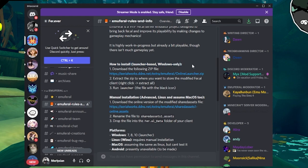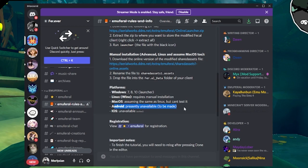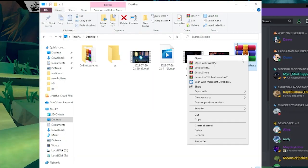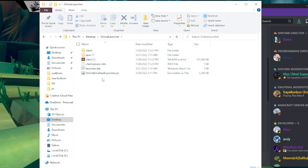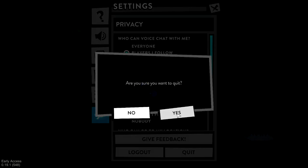In the Emu Feral rules thread, if you're on a Windows computer click the Windows link; Mac, Linux, and other devices have a separate link. Android support is noted as coming in the future, which is pretty interesting. Since I'm on Windows, I'll press the Windows link — it'll download a folder to your downloads. Right-click it and select 'Extract to Online Launcher,' and that extracted folder will appear wherever the zip was located — for me, that's my desktop. Open it and you'll see just a couple of files. Double-click 'launcher.bat' — that is the file you'll always click whenever you want to play Feral.